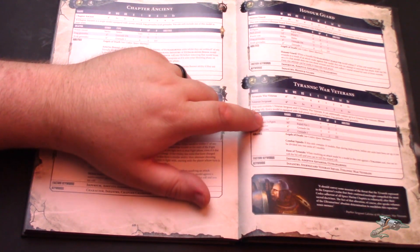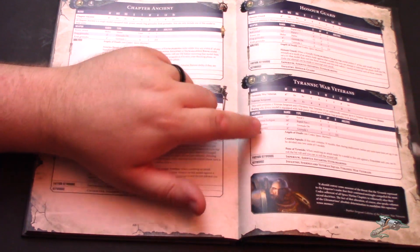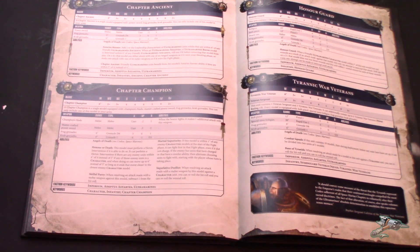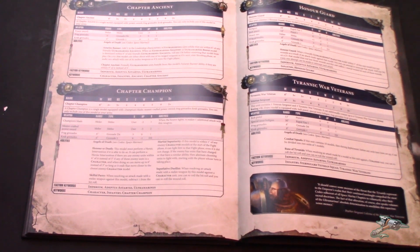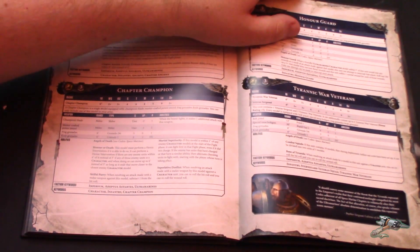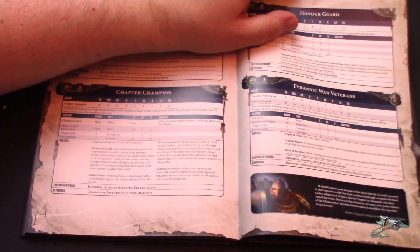Tyrannic War Vets are exactly the same as Sternguard and they even have the Sternguard keyword. So if you want to play Ultramarines and you're going to take Sternguard, might as well take Tyrannic War Vets instead — they're only two more points and better. They get to re-roll all to-hit and wound rolls against Tyranid models. If you have a buddy in your local meta who plays tons of Tyranids, by all means take them — they'll tear them up.